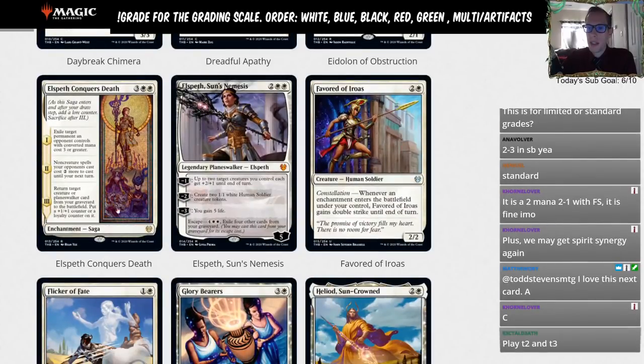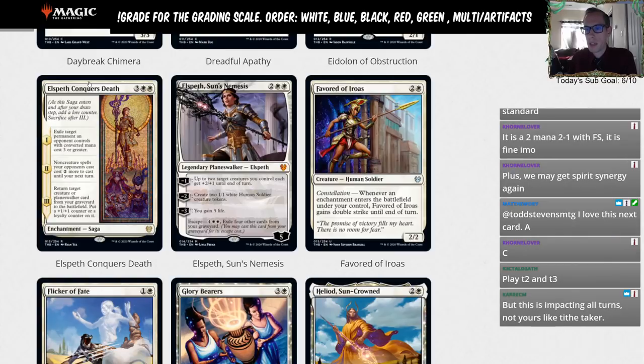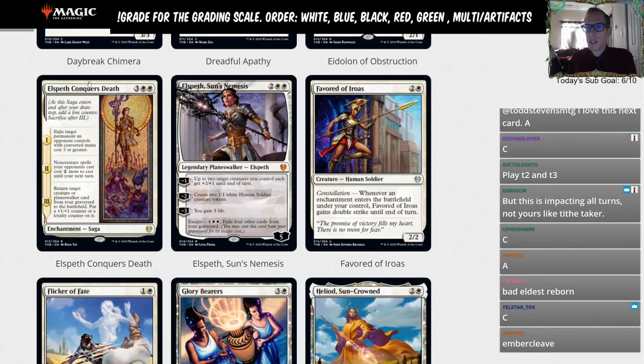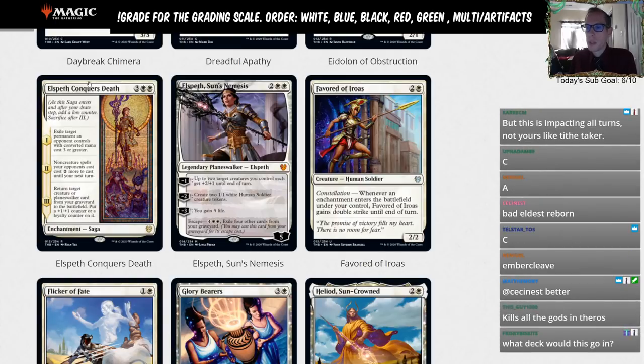Elspeth Conquers Death — three white white for a saga. Chapter one: exile target permanent an opponent controls with CMC three or greater. That's very impactful — any permanent. We're talking Questing Beast, Banishing Light, Nissa, any permanent. As long as there's a target, they play their big permanent and you exile it — that's very useful. Great art too.